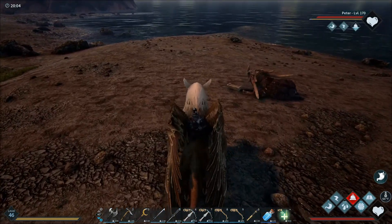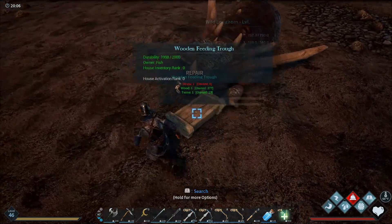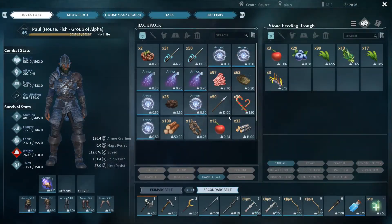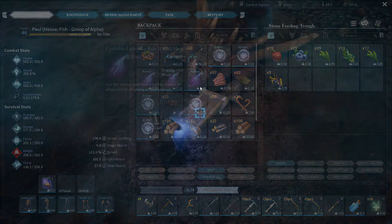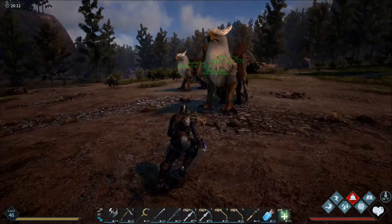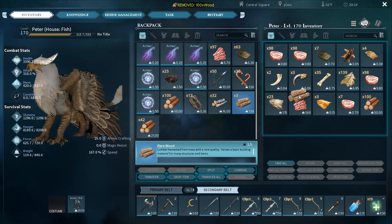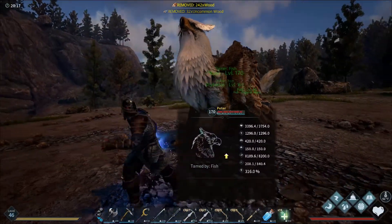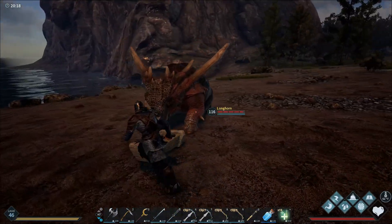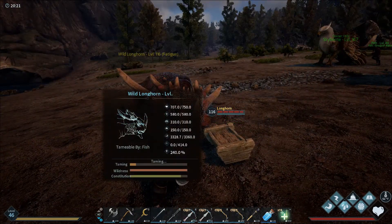One of the interesting things with leveling up these griffins is the way you level them up - you're practically guaranteed to have to add weight to them because of the way they distribute the points. So my griffin can now carry... what's he up to now? 911 pounds. So I can just throw weight on him for days.